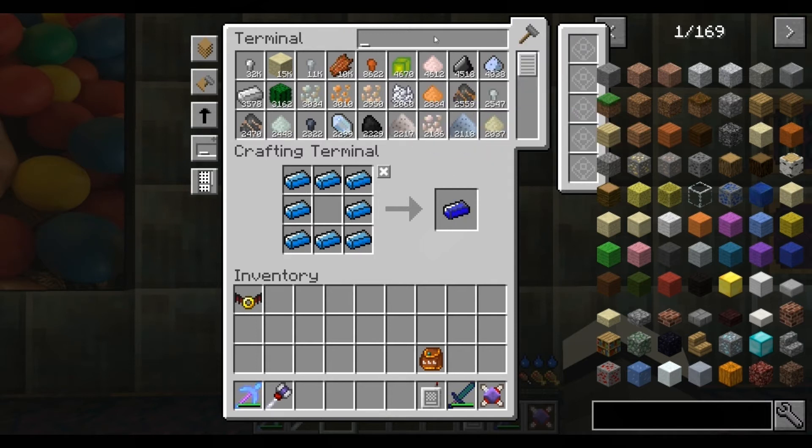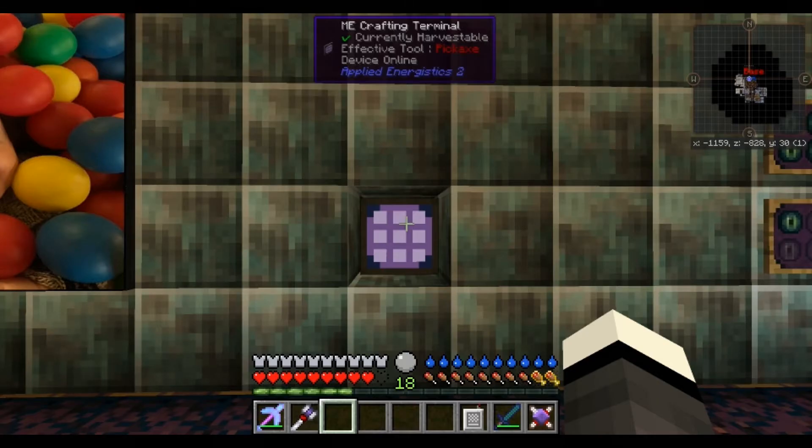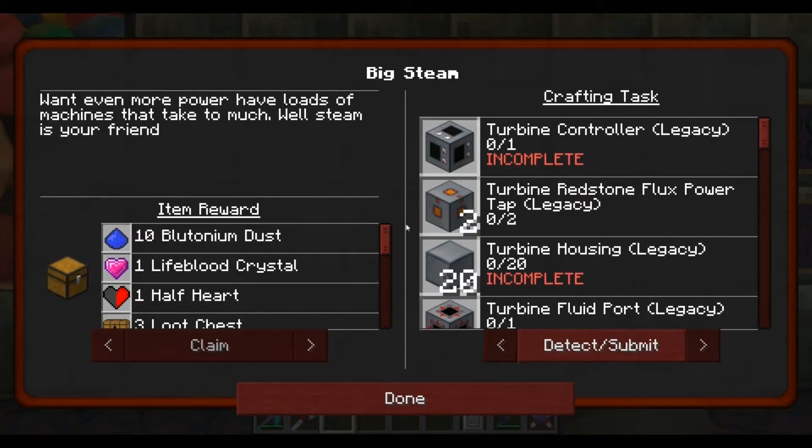I'm only going to get eight out this time and leave some in though. What were we making? That's the question! Nutty as a fruitcake. It was - turbine controller!